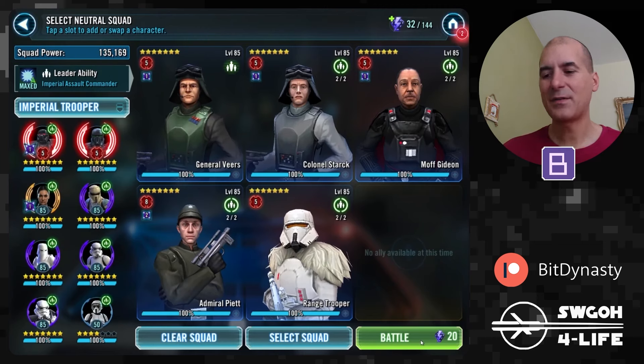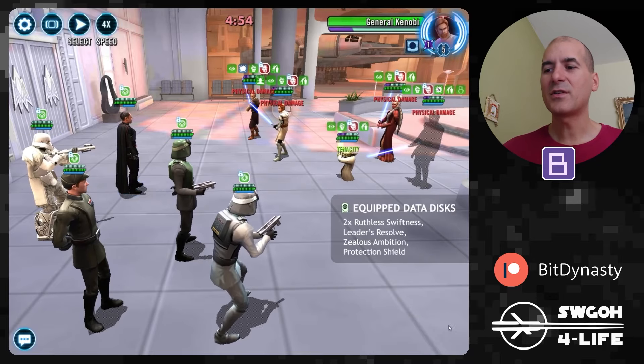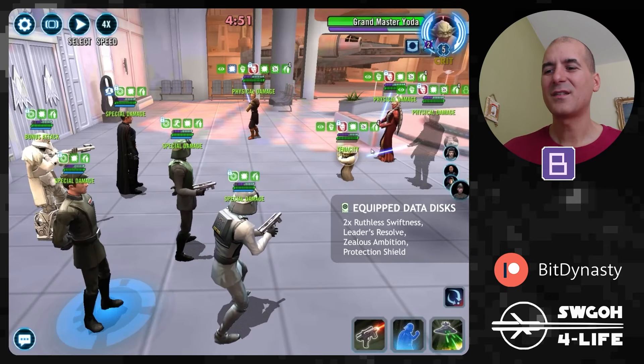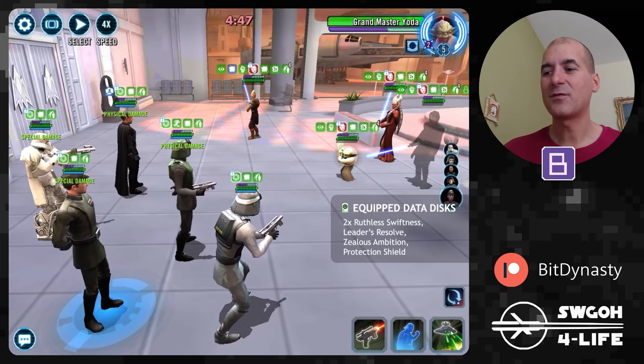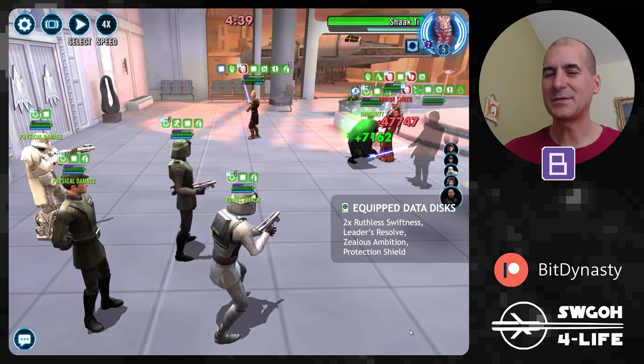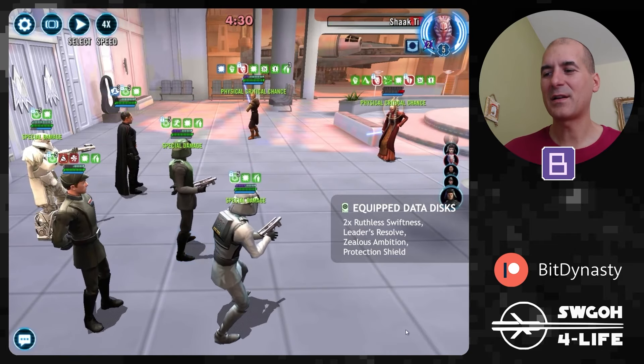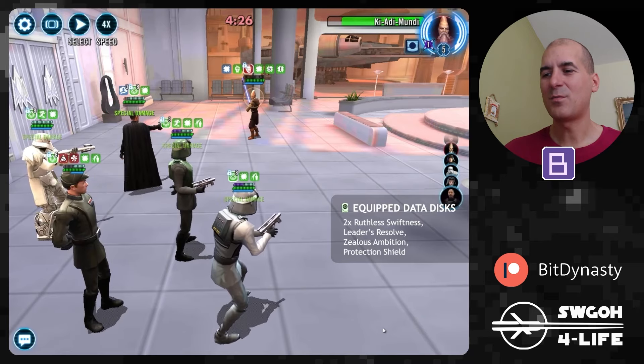For imperial trooper feats, we need 35 kills with these guys. You can run two imperial trooper lineups. The first one I'm showing is just a standard General Veers lineup — not including Dark Trooper because he's not a support, so he won't benefit from the Zealous Ambition data disc I have equipped. But otherwise, all these troopers are supports so they burn through many teams very quickly.